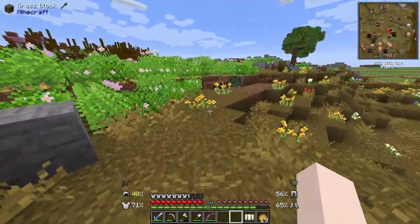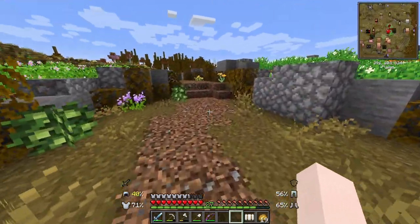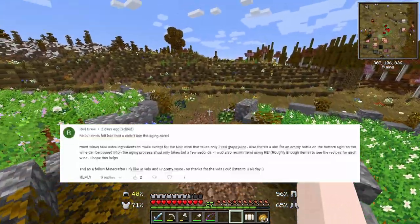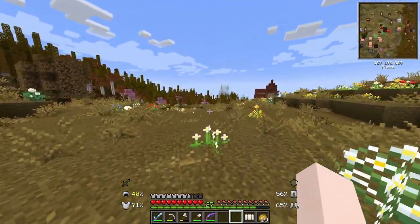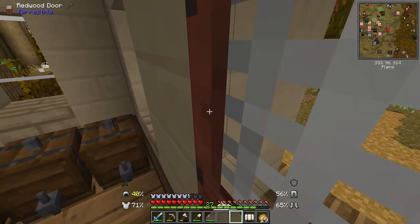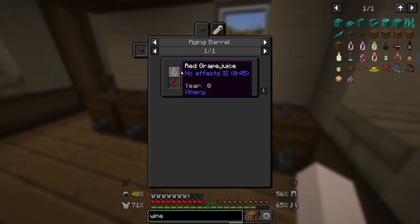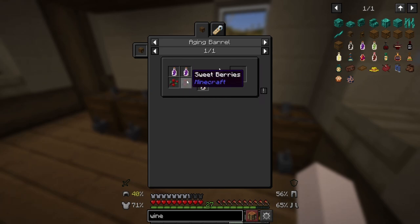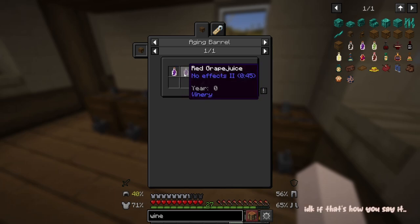The first thing I wanted to do is go back to our winery and check it out, because someone left a comment that really helped me with how I can make wine and use the aging barrel. So I downloaded the REI mod so I can look up all of the wine recipes. To make Noir wine we just need two red grape juices.